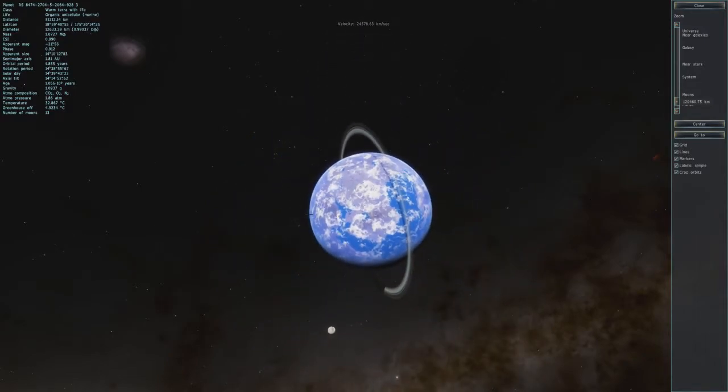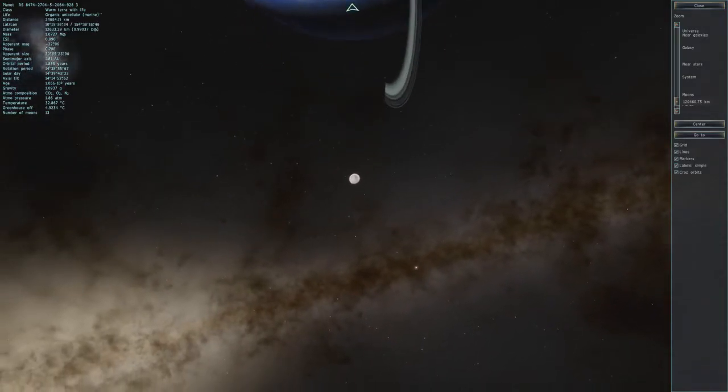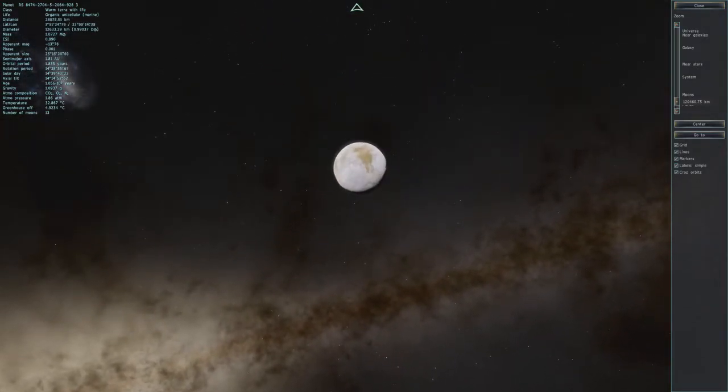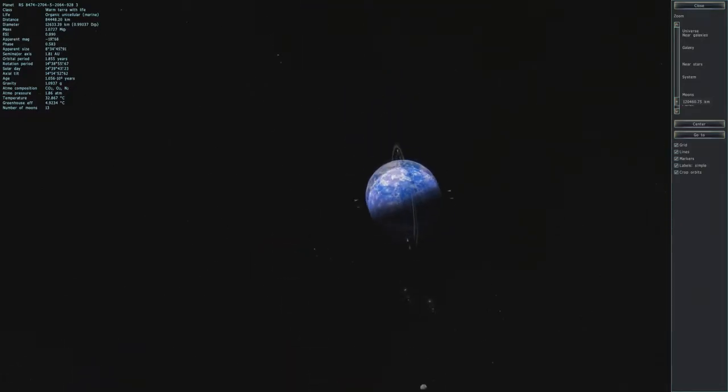First things first, I started off and I immediately found a planet that kind of resembles ours. It has a fairly large moon, not really that big though — not nearly as big as our moon, because our moon's like one-fourth the size of our planet, but a moon nonetheless.